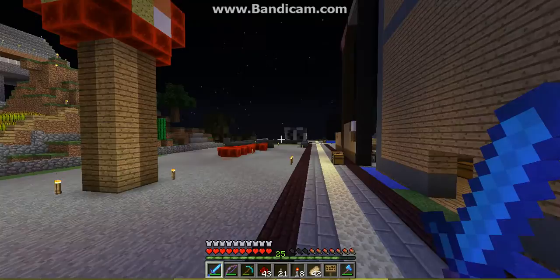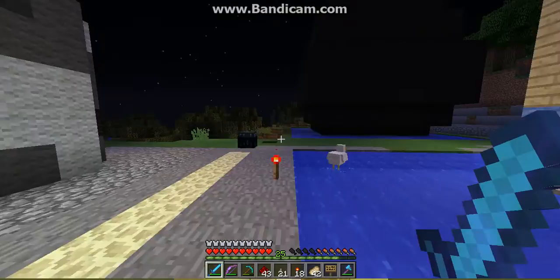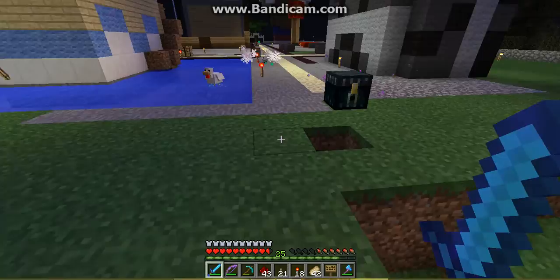Over here is the chest, redstone torch, redstone dust, soon to be a piston. I'm making a crafting table right there and thinking about putting a furnace right here. This is going to be Thunderstruck's skin, and this is going to be another skin — I forgot who I was doing there; it's been a while. She told me not to build the skin.